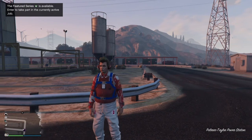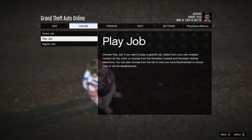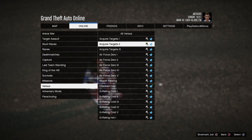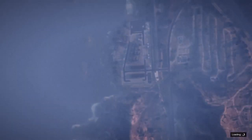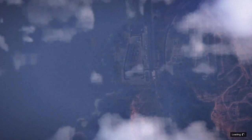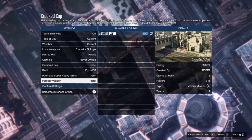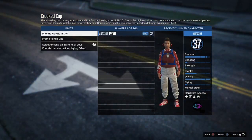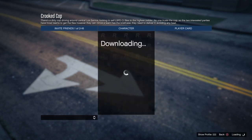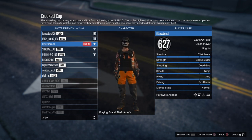All you want to do is start up a Crooked Cop. You don't want to save it to start with — you want to start up Crooked Cop and invite your friend or whoever you can get to help you. Make sure you select player owned outfits, and then just invite a friend in, whoever's going to help you out.